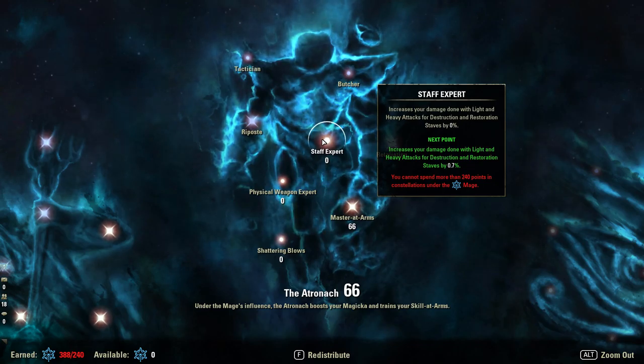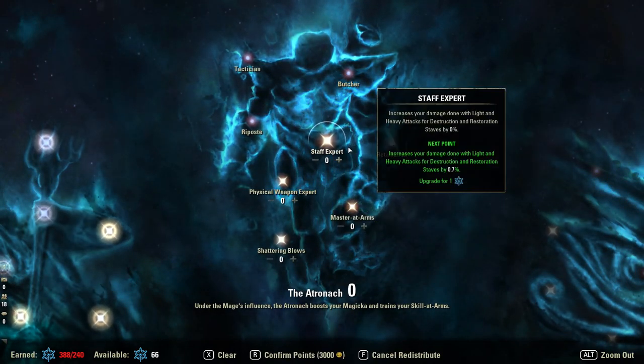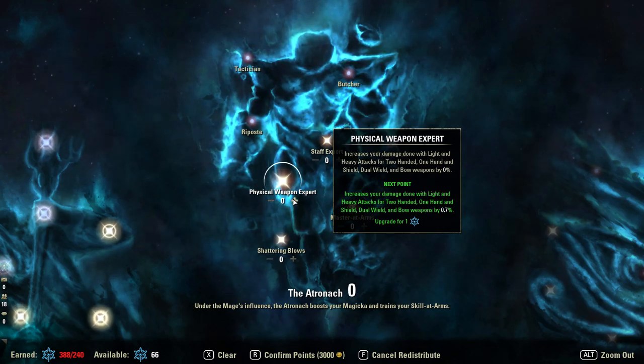Light and heavy attack CP increases your damage with light and heavy attacks. Almost never are these going to be worth it — there are exceptions if you're running a build with heavy attacks. You're never going to stack them too high because increasing physical or magic damage will do the same job. Next patch is a completely different story because even with the nerf, light attacks are probably going to be fairly relevant. CP always rounds down, so where we see 1.4%, that is 1% extra damage — it is not 1.4%. This is true even for numbers like 10.0%, which will also round down.